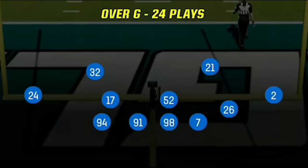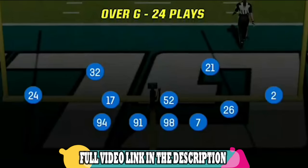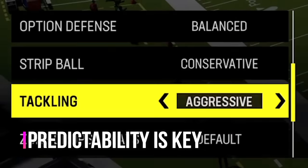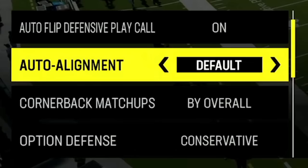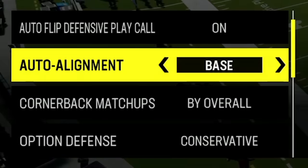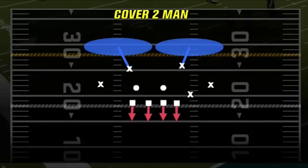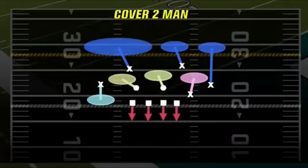I started this game on defense and will pretty much be using my big nickel over G scheme the entire game. The next key is predictability, as this is important to both offense and defense. Your goal as a defender is to make your opponent predictable while staying as unpredictable as possible, which is why I always suggest putting your auto alignment to base. Being unpredictable is a weapon in Madden, so try to mix up your coverages and never run the same play too many times in a row.